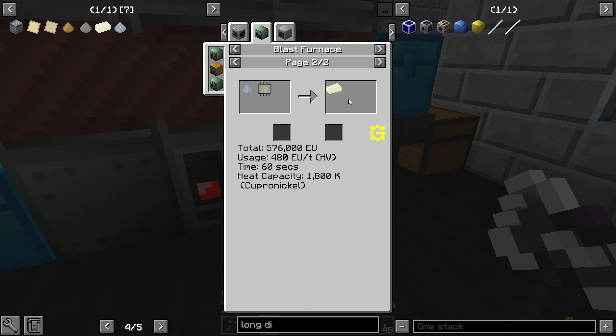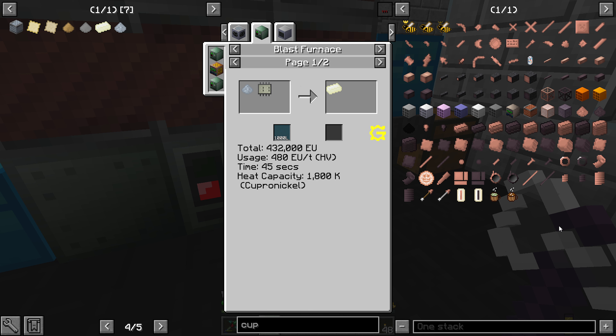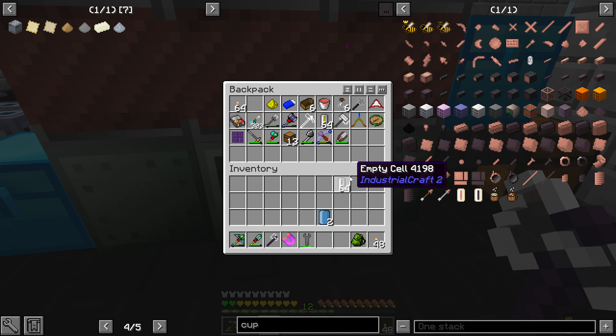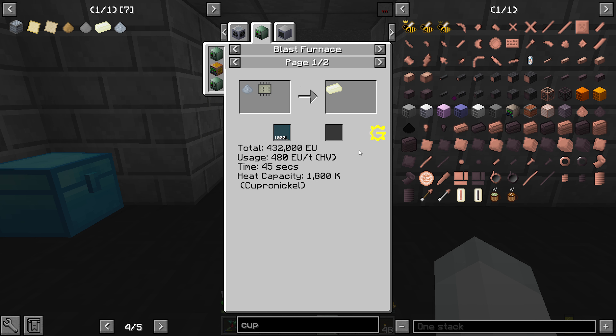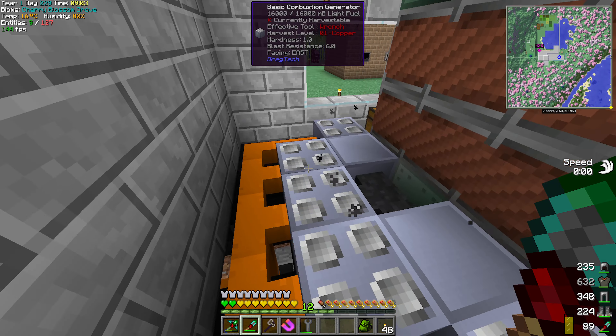1800. Cupronickel. Is Cupronickel normally 1800? I don't have to do anything special? I'm not sure right now because this is a bit weird to me. 1801. I guess we need a soft mallet. I'm not sure why we need a soft mallet because this should just work. Number 11, oxygen. 18. Holy shit - we have to redo all the power on it. HV. Holy crap. We need to redo our setup - we'll use the new fuel at least, but I need to have these all in HV.